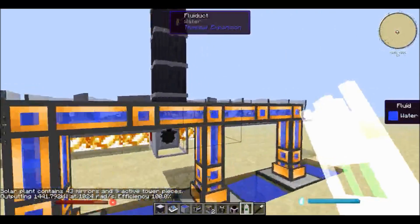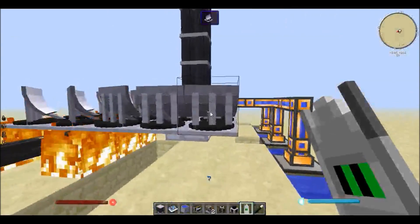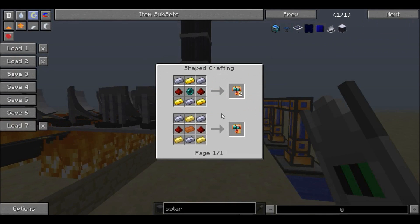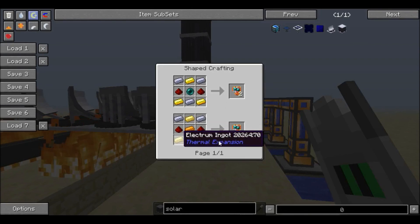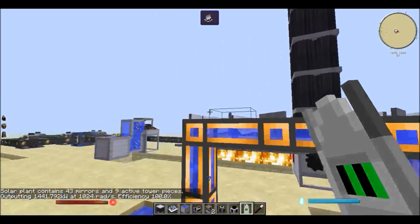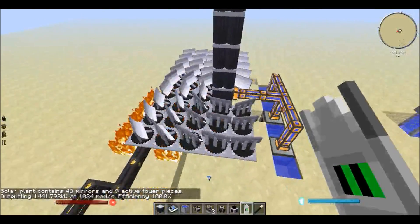I still don't understand how the cap works but it's there. However, you can add as many mirrors as you want. The solar mirrors have two recipes — there's the mirror recipe which just uses iron and glass, and then there's one that uses steel, which is the more expensive one. Your limiting factor would be how much steel and electrum you have. Around mid-game you'll have a lot of gold and silver to make electrum, so it's not really that bad. Right now I'm producing one megawatt — that's pretty insane.